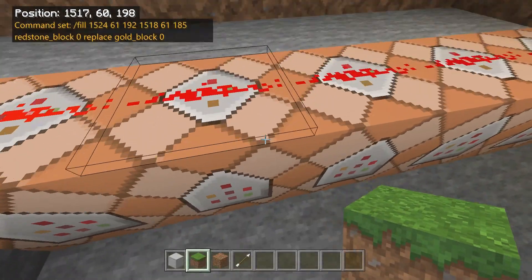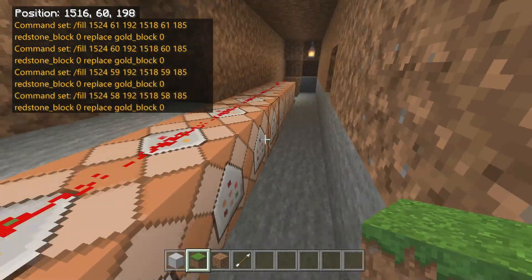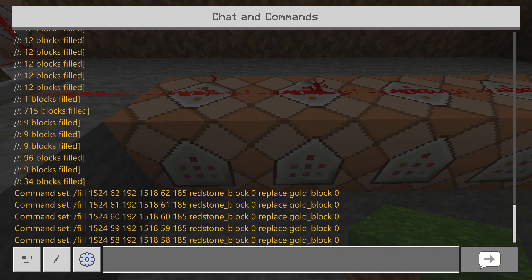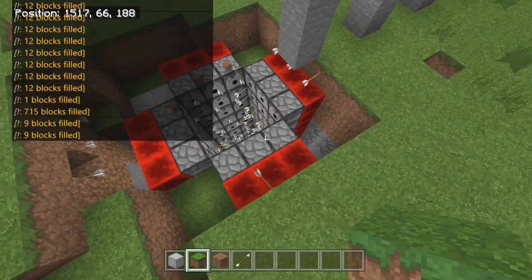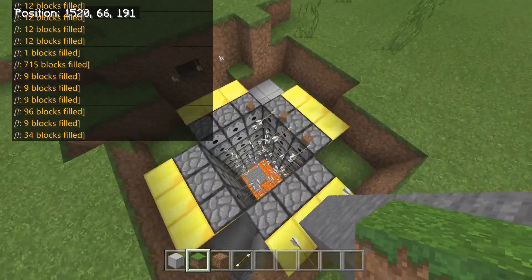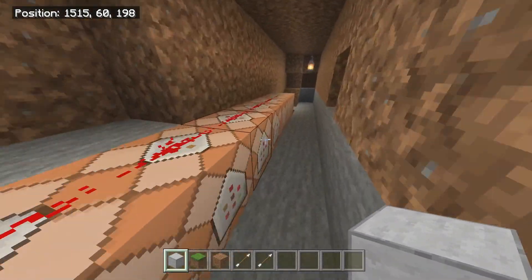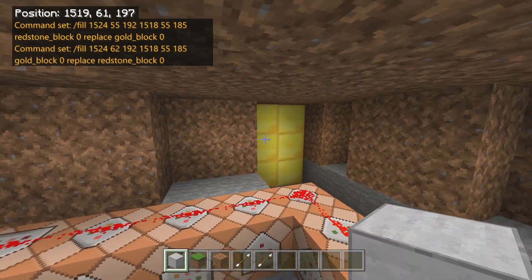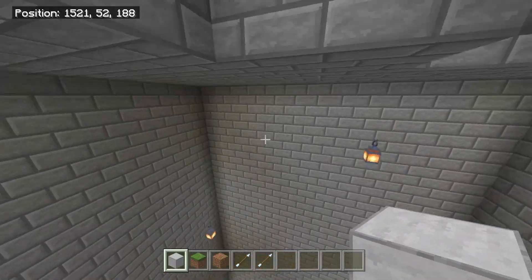Each row fires one tick after the other — 93, 95, 97. The only difference between the coordinates in all of these is the Y coordinate. You can see in the chat they go from 59, 59 to 58, 58, 60, 60. At the end, the gold blocks are replaced — that's the opposite of the command that spawned the redstone block. It replaces the redstone blocks back with gold blocks to reset everything.